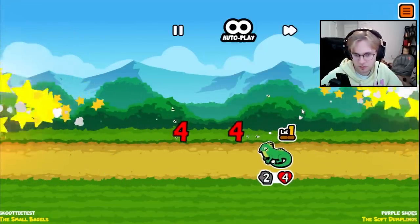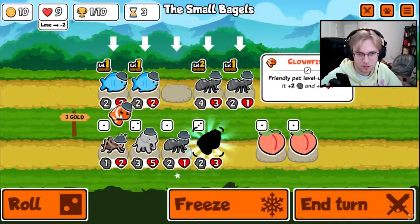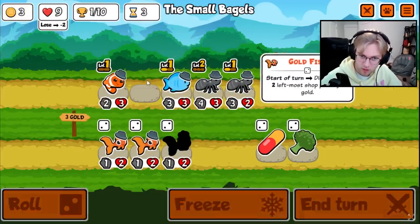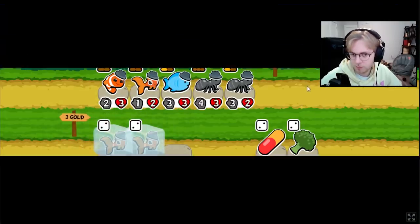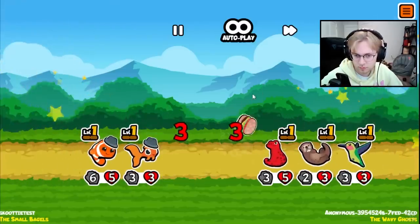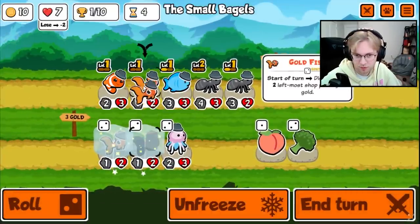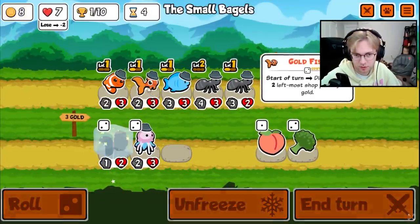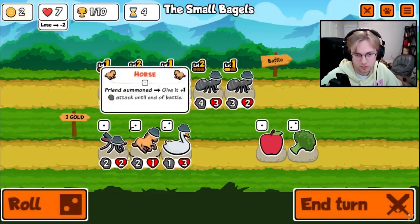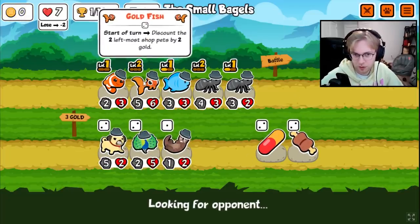Honestly, these pigs kind of beat us because they have so much attack. Let's level up the ant. Clownfish? I think it's good for now. I'll go level 2. Get some cheap pets. We still loot. I'd like to level up the ant, but it seems like we cannot. This will be good for buying pets.